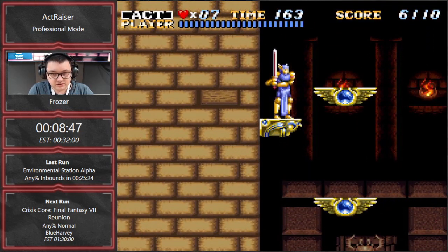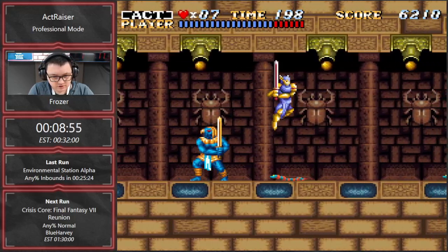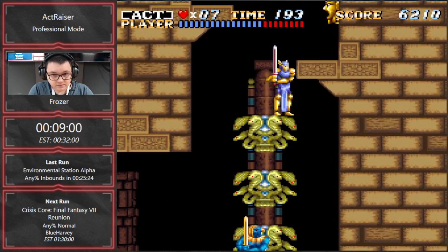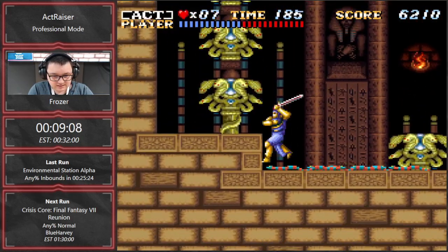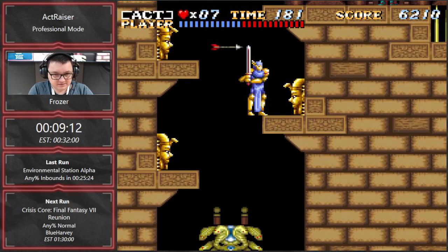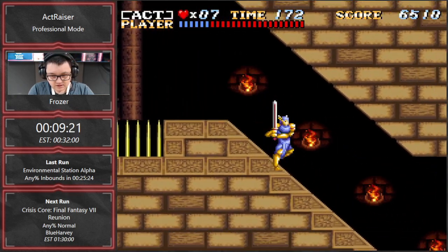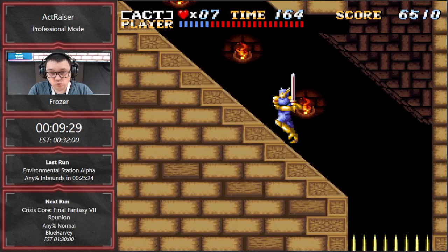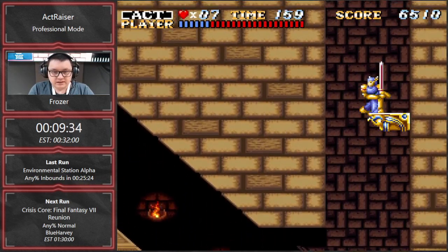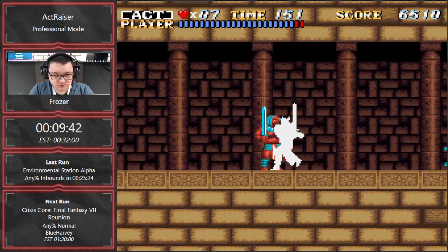We do some platforming here and get an HP refill, which is very useful for the upcoming section. This is a section where we have to race against time because there is a platform that moves all the way up and down to the next area. If I don't do this section perfectly, I won't be able to get the platform, which saves quite a lot of time. I messed it up, so I have to wait here. If you did it correctly the platform would be at the spikes right now, but if you mess up one or two things you immediately have to wait. In PB attempts you would have to reset — it's about 8 to 10 seconds lost.